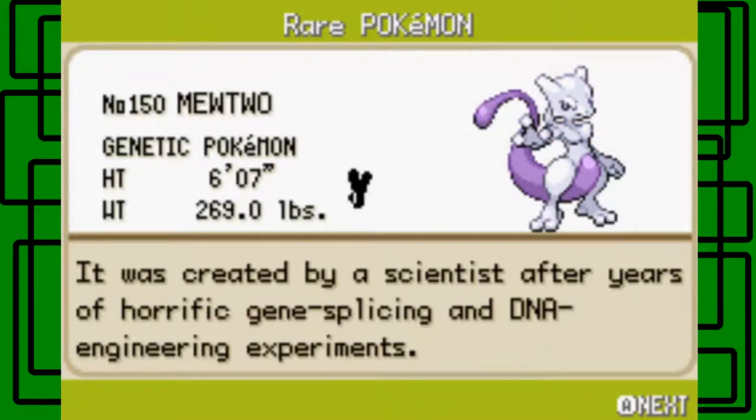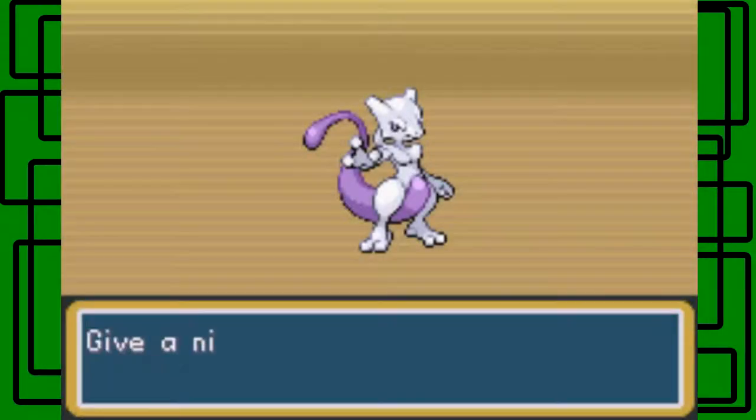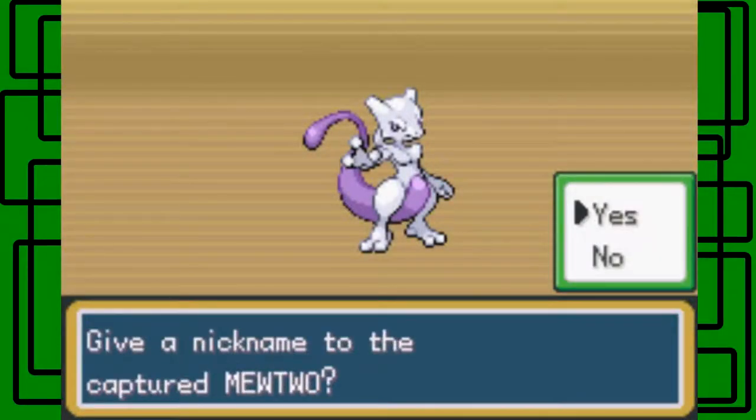Mewtwo is now in the Pokedex. It's number 150. It's called the Genetic Pokemon. It's six foot seven inches tall and weighs 269 pounds. Its footprint looks like a little mouse, with big ears and a tail. It was created by a scientist after years of horrific gene splicing and DNA engineering experiments. We caught it in one Ultra Ball at red health — that's awesome.